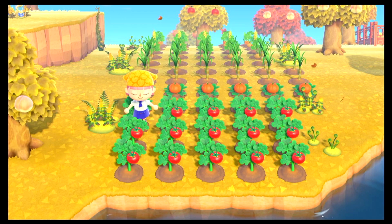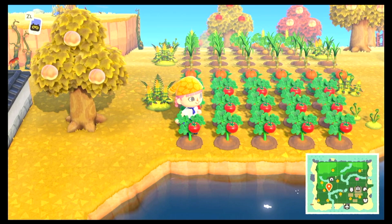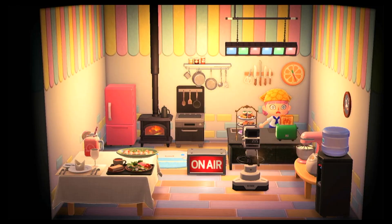First, we need to forage out in the wilderness for our crops. These crops were purchased from Leaf's shop after I bought it at Harvey's Island for a hundred thousand bells. Yes, that's a lot of money, but just do the turnip exchange. It's only shady if you think it's shady.